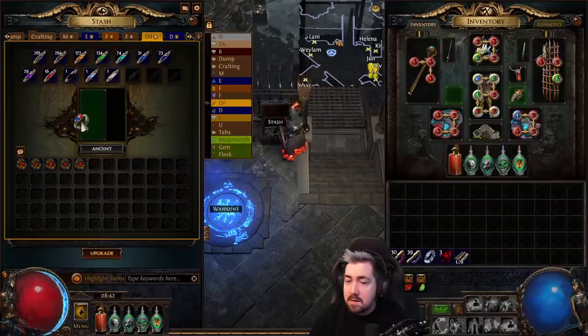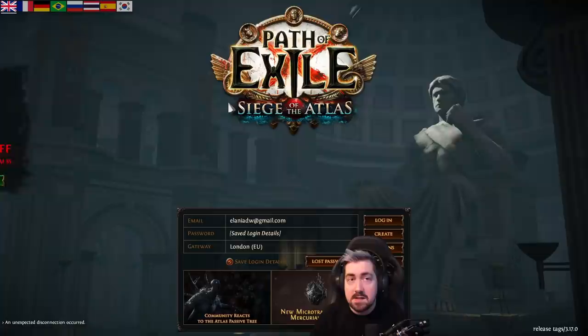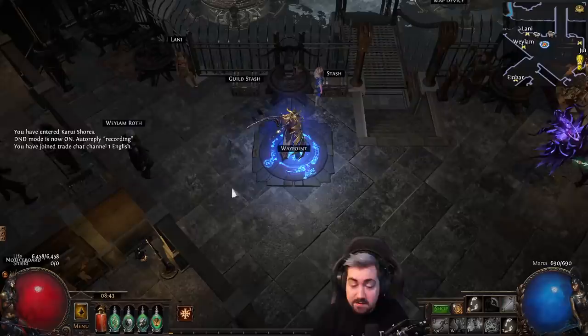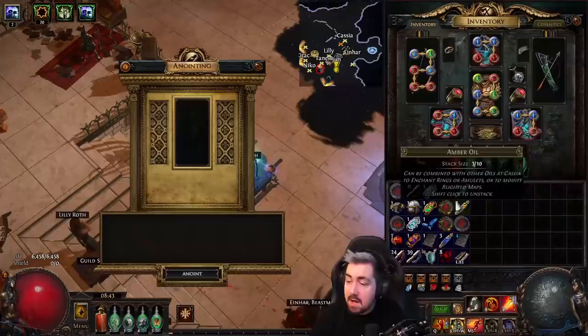There's another anoint as well that's pretty nice: seismic towers have increased stun duration, and these can be really nice. I still use the stun towers even without stun duration, and especially if you don't want to anoint them in a certain way, this is a really good way to go about it. I'm not going to cover super maps right now — I'll do a tier 15 and a tier 14 and show the two different tactics.